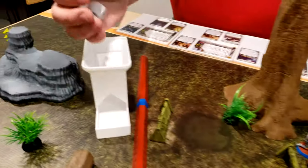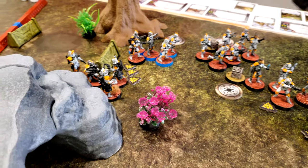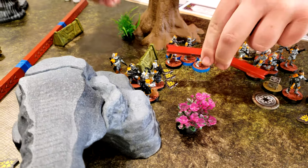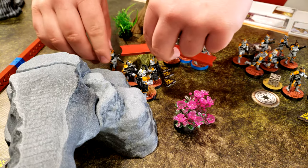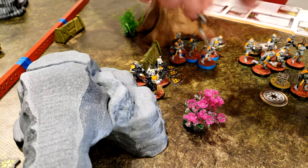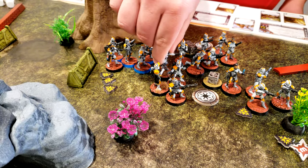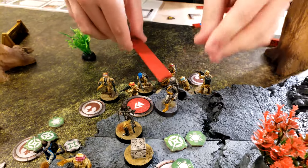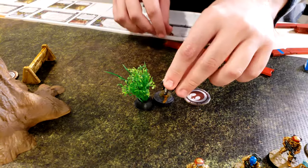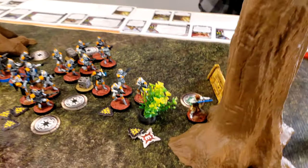They'll roll suppression — get one off — and then they will simply just go like so. He's going to move up to the shrubbery, gaining an aim because he moved, and then shoot at Obi-Wan. Three hits — two will go away.